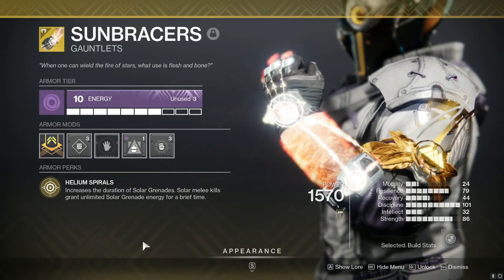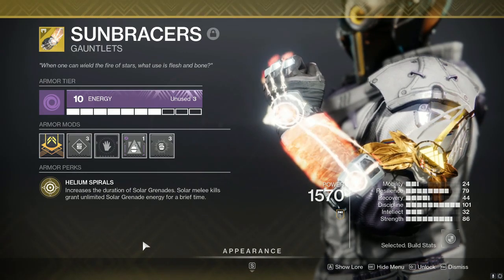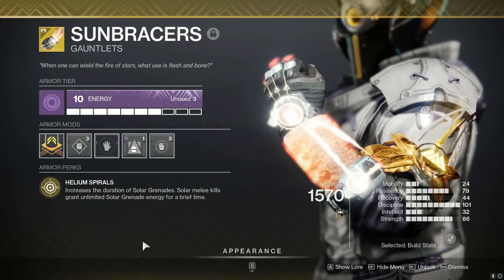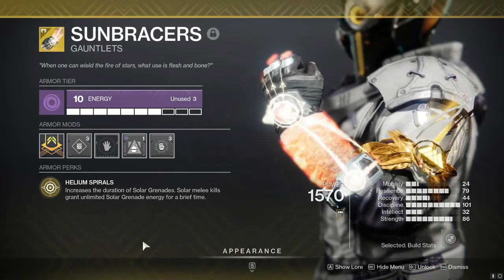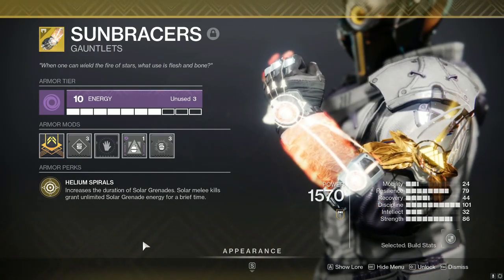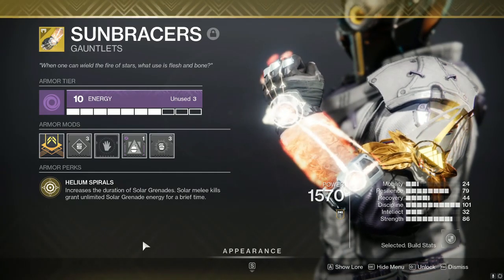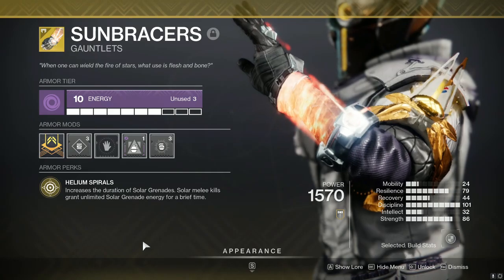I'm referring to the good old tried and true Sunbracer exotic gauntlets for the Warlock. If you read the exotic perk for the Sunbracers, you'll see that it reads: increases the duration of solar grenades, solar melee kills grant unlimited solar energy for a brief time. In tandem with Incinerator Snap, these things are pretty fun — you definitely put in some massive work with the new Touch of Flame aspect for the solar grenades to spew out little bursts of lava throughout their duration.